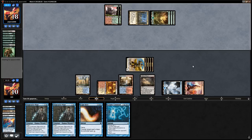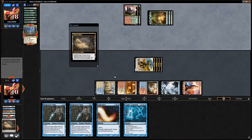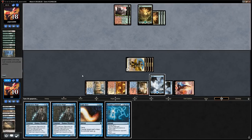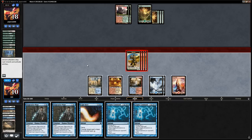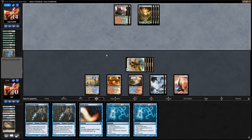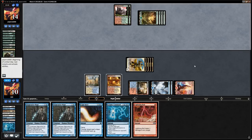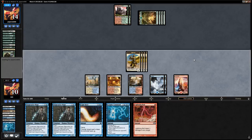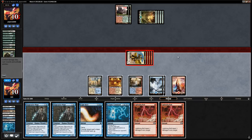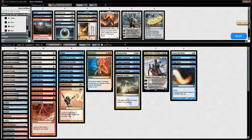Opponent plays Garruk Relentless—worthy of a Negate. We Field of Ruin their land for an extra Island. We plus Cryptic Command, drawing, and then Snapcaster Helix end of turn for five more damage. Garruk Relentless is countered again with a counter-draw Cryptic mode. We pick up Lightning Bolt. With nine points of burn available we close out game one against the green devotion ramp deck.